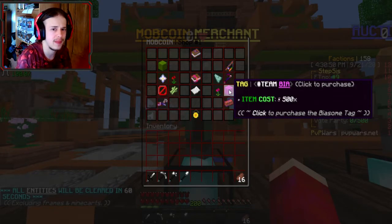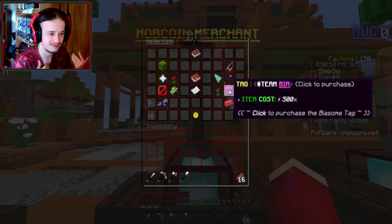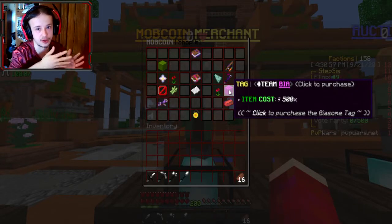I feel like they should work on making commands consistent across ranks 1, 2, and so on. Obviously the ranks aren't the same names, but they're tiered — like 1, 2, 3, 4, 5 — I think all the way to 7.